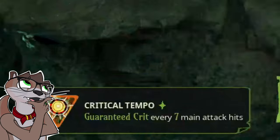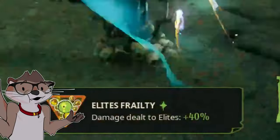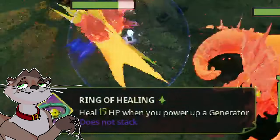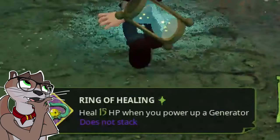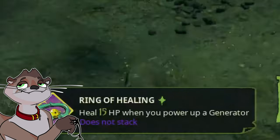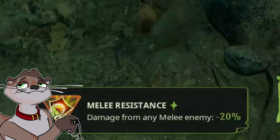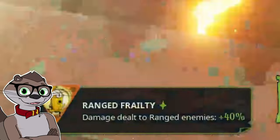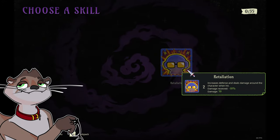Critical Tempo 2 — just like Critical Tempo 1, but better. Elite Frailty 2 — same thing. Ring of Healing — in my personal opinion, one of the most important power-ups in the late game, because of the amount of enemies and the damage they deal; this power-up is surprisingly clutch whenever you need the healing. Melee Resistance 2 — much like Melee Resistance 1. Ranged Frailty 2 — from the makers of Ranged Frailty 1. Retaliation 2 — much like the latter.